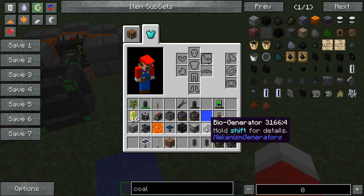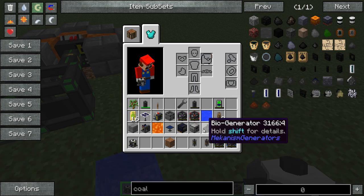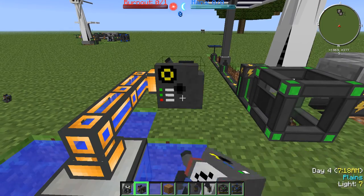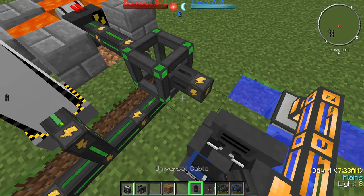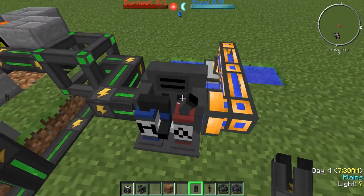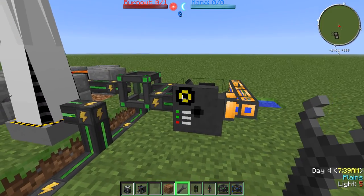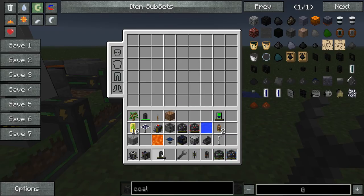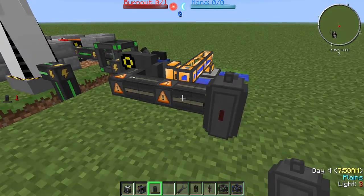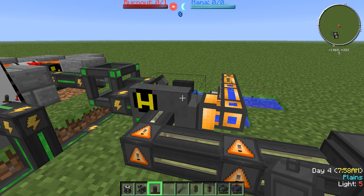Moving on, we have our hydrogen generator. This creates energy from hydrogen. How do you get hydrogen? That's actually pretty simple. We take our electrolyte separator and hook it up to water, then take some universal cable. As you can see here, we've got a plate — that's our output side, so keep that in mind. Let's wrench this so it's facing over here. Currently it's outputting oxygen, as you can see — there's an O there. So if we set a gas tank down as well as some pressurized tube, it'll output into the gas tank. It's flowing, and our oxygen is going down.